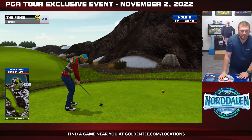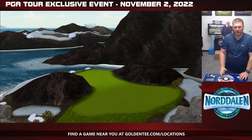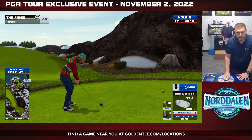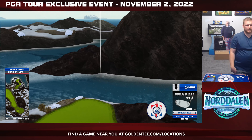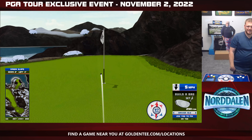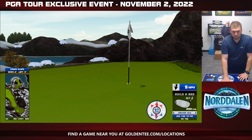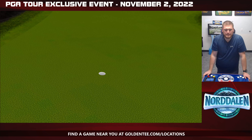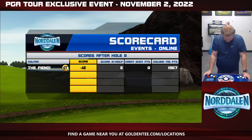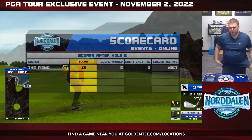You get to Hole 8, drivable Par 4. This one's a really nice setup because there's no rocks in your way. I feel so good, I'm just going to throw this shot out there — we're not even going to put any spin on it. Damn, that was actually pretty good. Another putt in for eagle — I will absolutely take it.